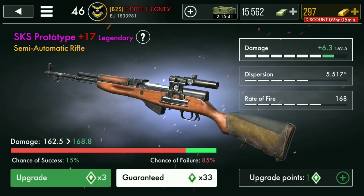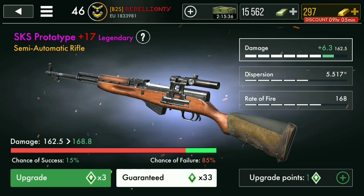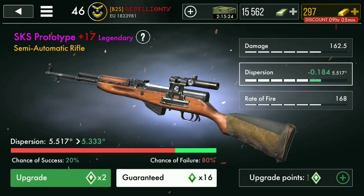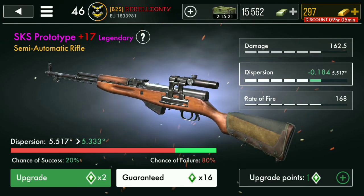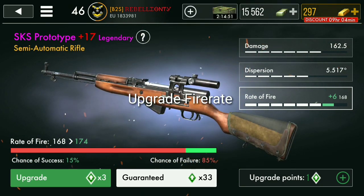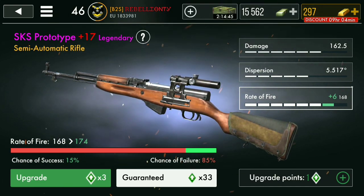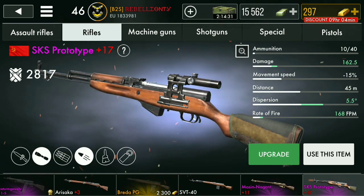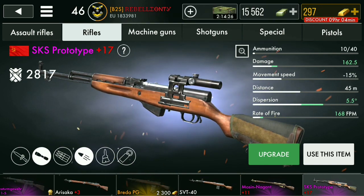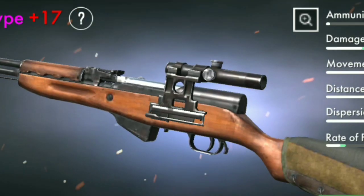The main things you want to upgrade on the SKS are the rate of fire and the dispersion. Dispersion is partly luck-based, so even maxed out you might miss shots - but the high fire rate compensates for that since you can fire another round immediately after a miss. I'd recommend getting this weapon until you can afford the M1 Garand or maybe the Mouser 98K sniper. I have a gameplay link in the description from X-Legionary since I can't record gameplay right now.